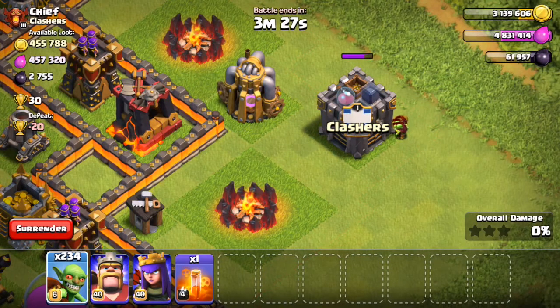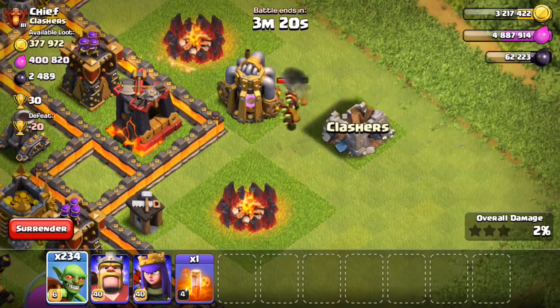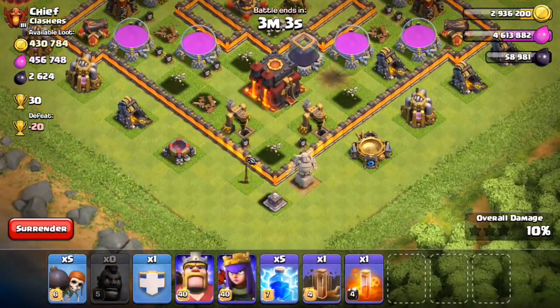Before I tell you guys the forum exclusive sneak peek, you can see the goblins in action right now. If you caught one of the earlier sneak peeks, goblins are going to target both the clan castle and the Town Hall, now that both buildings hold a significant amount of resources.